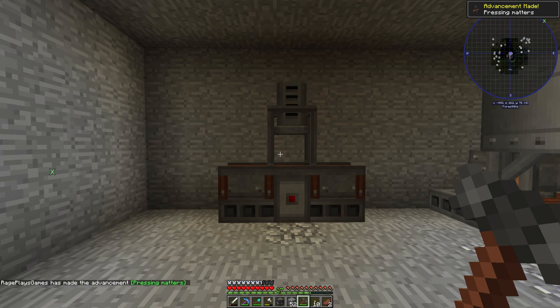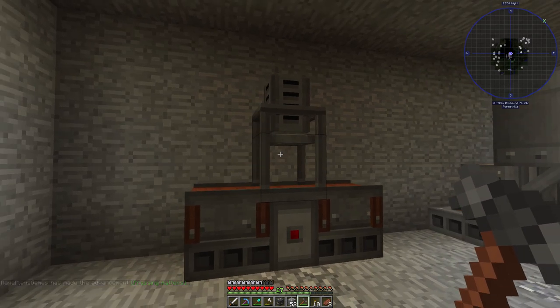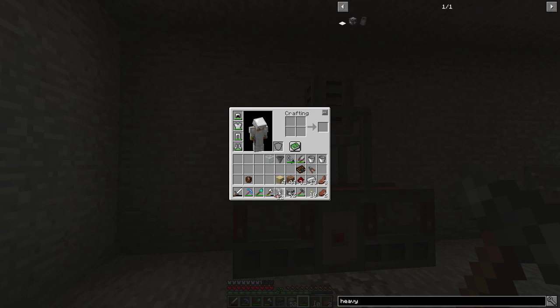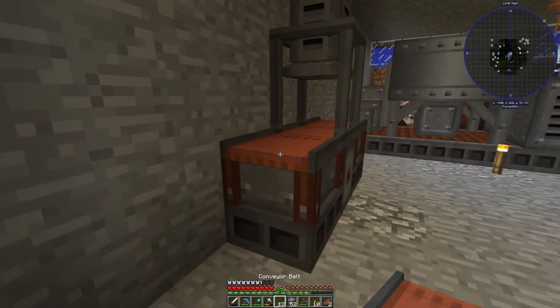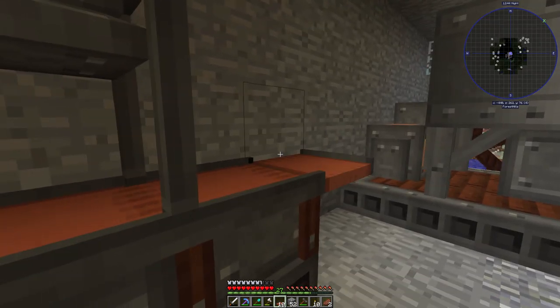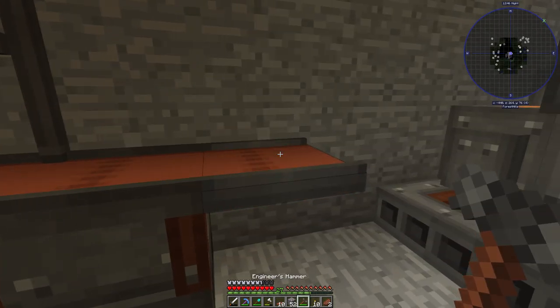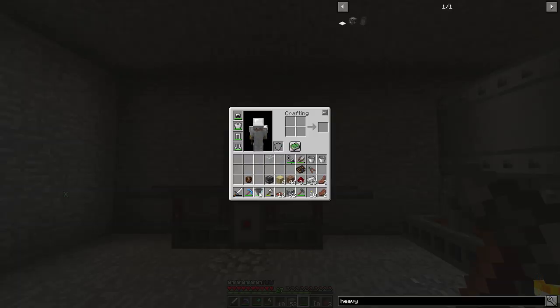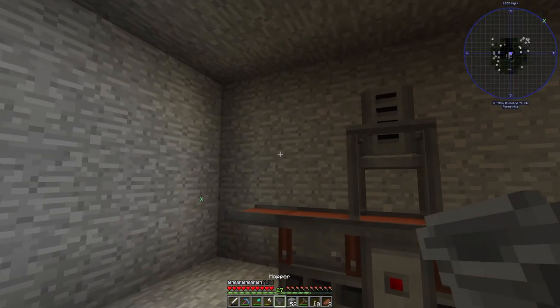We got the advancement 'Pressing Matters' and we have made the Metal Press. There are a couple more things we have to do. One thing I mentioned is that we can extend the conveyor — you can just attach it on here like you would, and we'll have to rotate this one with the hammer. We can extend it like that, and we are going to need a chest so that the stuff can fly into it off one end.